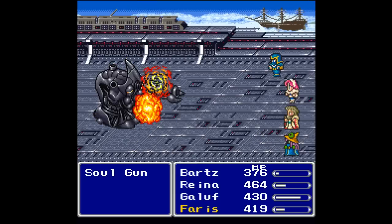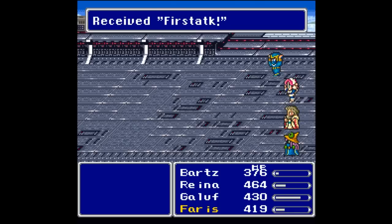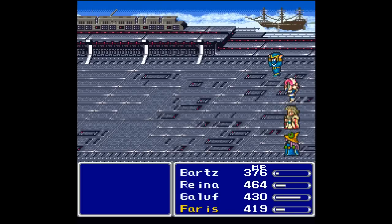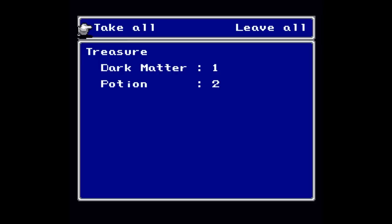800 more and down goes the Soul Gun — interestingly it didn't fade like a normal boss, it exploded. You get 100 gil, 10 experience, and 7 ability points. Bart has gained a job level and learned Fire Static — or rather First Strike, as I should properly read it. I also got an item: one Dark Matter and two potions.